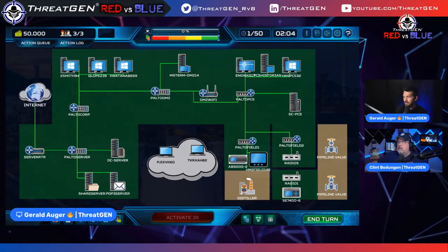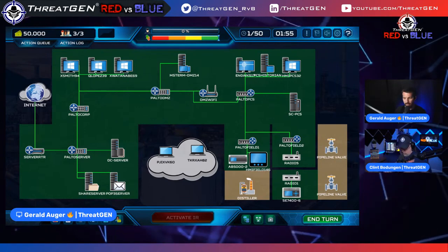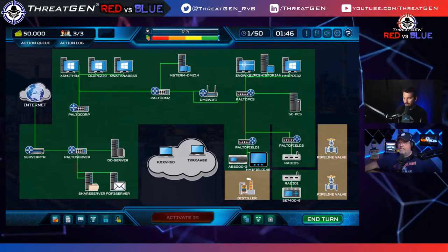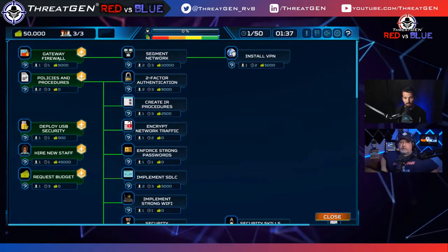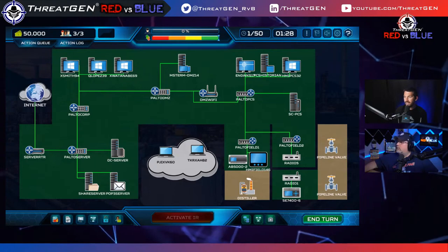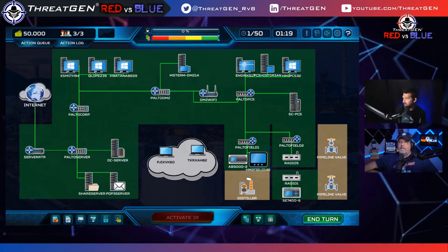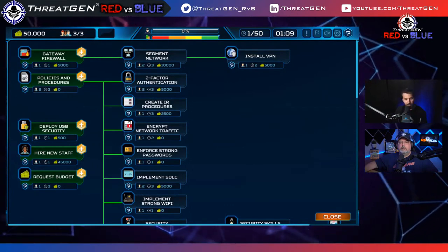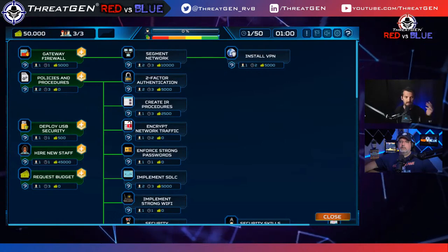We have a fifty-thousand-dollar budget given by the board and three analysts to work with. The action tree shows our abilities — green is available, blue is locked until you unlock prerequisites. The Essential Eight has eight key areas: application control, patching, configuring Microsoft Office macros, and others. I'm going to start with application control.